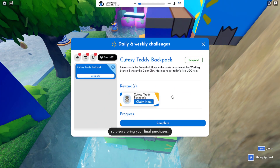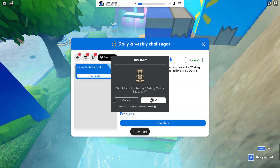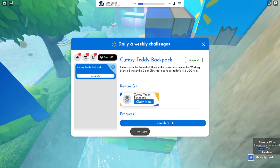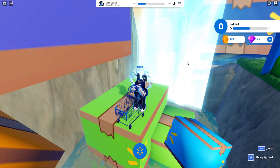Claim item and there we go — we got the cutesy backpack! Complete. You can press it again if you mess up somehow, but there we go, got the prize. There'll be more in the future, so like the game. They're good prizes at least, but the claw machine part is frustrating.